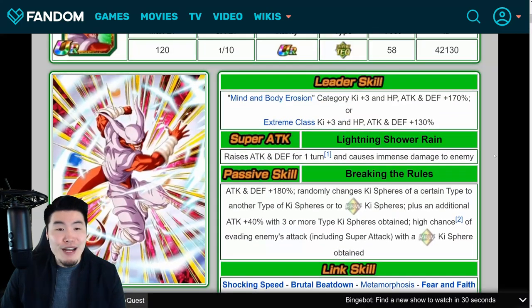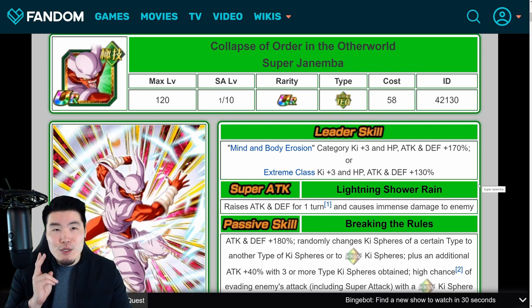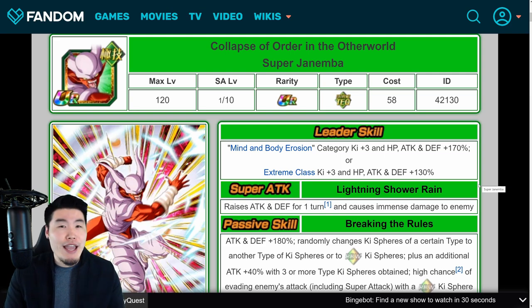That pretty much does it for all of the known banners and units coming to global over the next six months before our sixth anniversary starts. But there should also be at least two other units we don't know about yet. One would be for Saiyan Day on March 18th — for the past couple of years we've been getting a brand new unit for both global and JP. Last year it was the transforming Bardock, so I expect another new Saiyan unit this year. And then for Goku, Gohan, and Goten Day on May 8th, 9th, and 10th respectively, there should also be another global first — last year we got LR UI Goku, so something new and global first should be on the way.